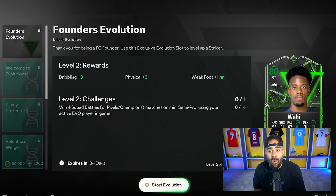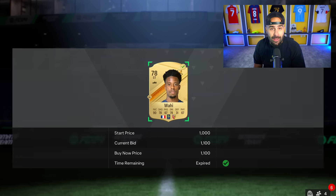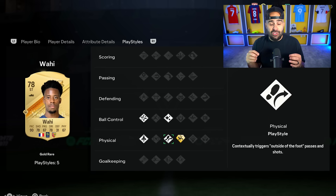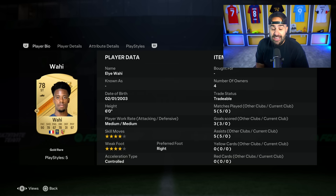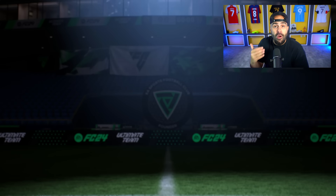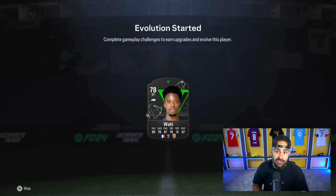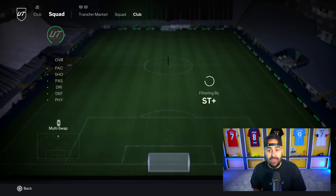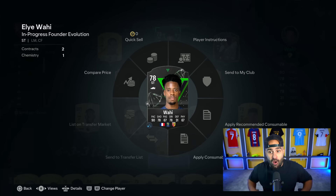I ended up picking up this boy named Wahi. I paid 1,000 coins for him. He is a 4-star, 4-star, 93 pace with 81 shooting. He also has a gold badge — a 78 overall with a gold badge that helps him score and gives better animations with volleys. So when he goes for bicycle kicks and headers, he's going to get better animations than most cards in the game. When I Evo him, he'll go to a 5-star weak foot — an 80 overall player with 90-something pace, really good dribbling, a 5-star weak foot and a 4-star skiller. Ladies and gentlemen, welcome our first Evo to the RTG — my boy Wahi, a French player that looks like an absolute animal.